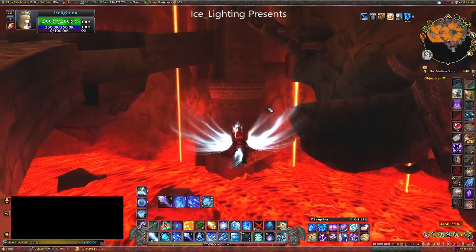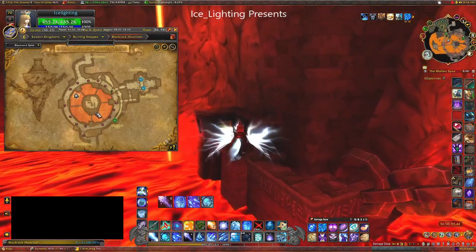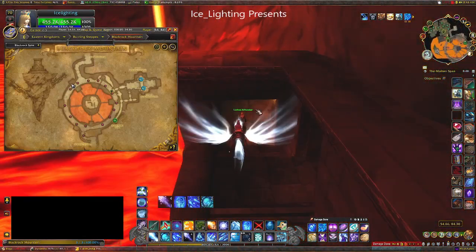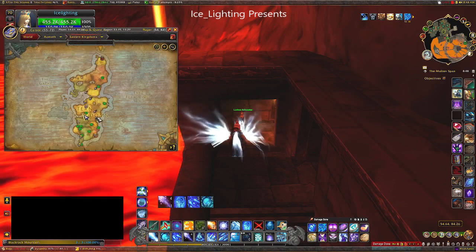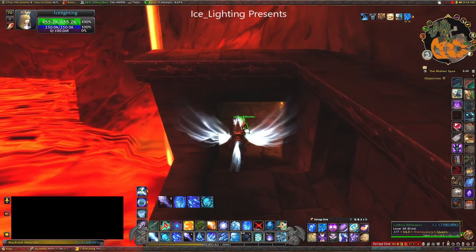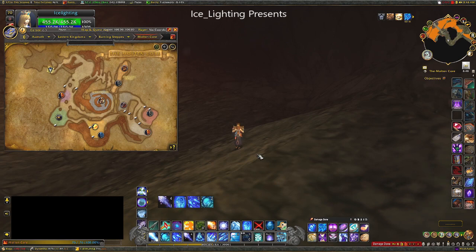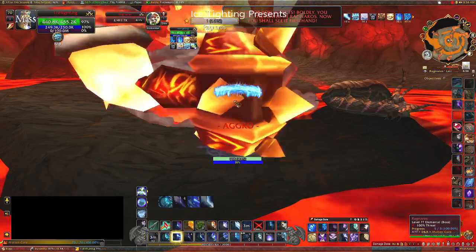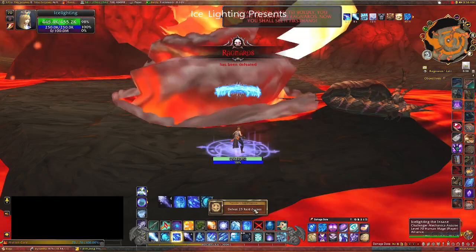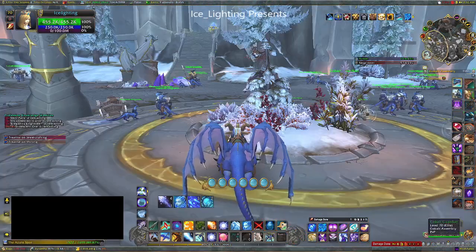The next place I go is the Molten Core, which has 10 bosses in there. You'll find it at the bottom of Blackrock Mountain — if you don't know where that is, it's just above Stormwind. You enter through this NPC here and he will teleport you to the core, and you'll see all 10 are there. When you defeat the final boss that gets added to your trading post — a nice 250 points, really good to start with.